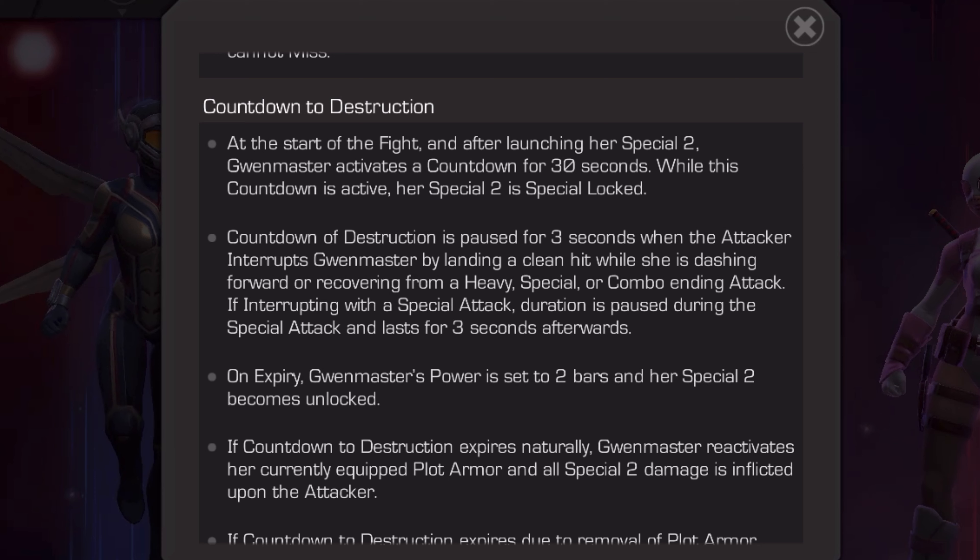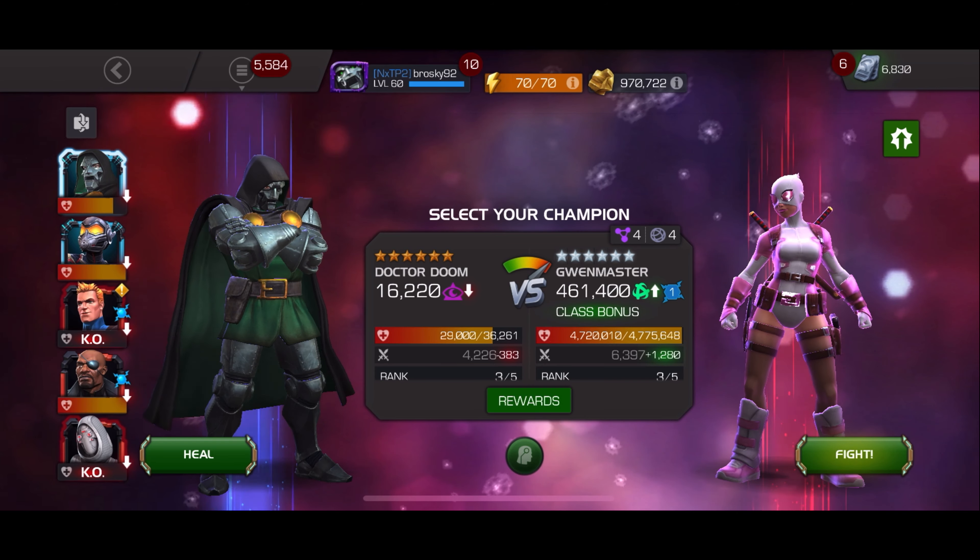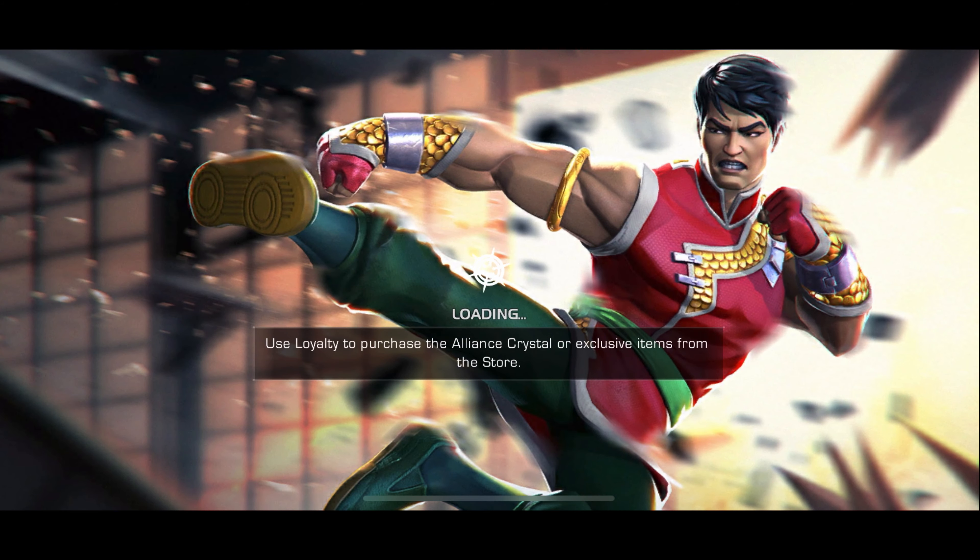The important thing here is the Countdown to Destruction. Basically what that means is you have a certain amount of time to complete a task before she gains her special two and does damage to you. If you complete the task before it expires, she will throw her special two and deal damage to herself, and that damage will increase based on how much time was left on the countdown. You can pause this countdown by intercepting a heavy, special, or combo-ending attack, and if you interrupt it with your own special attack, the duration of that cooldown is paused for the special attack and three seconds after.